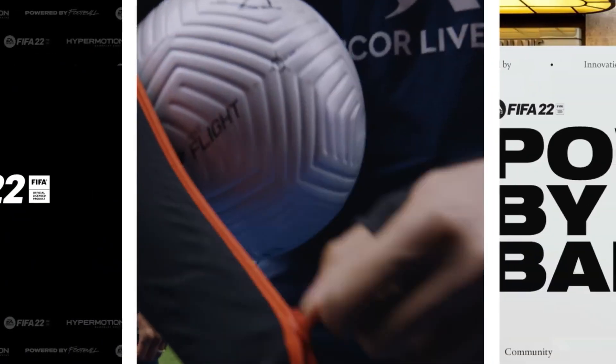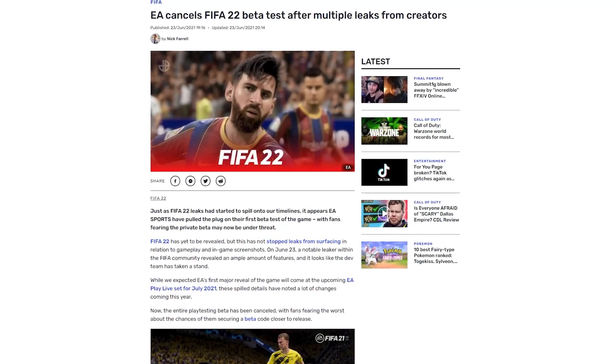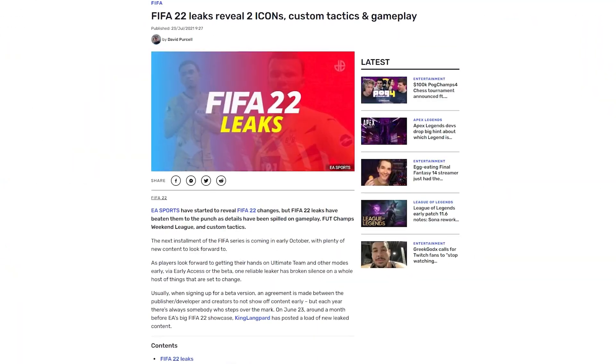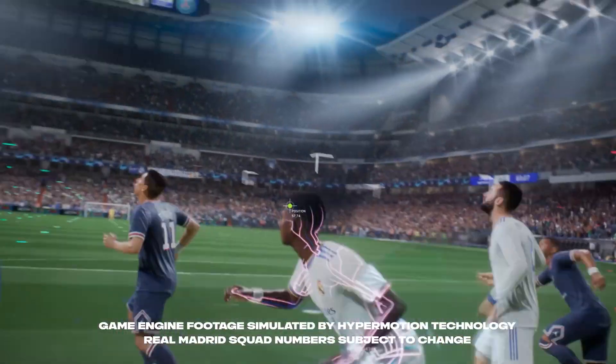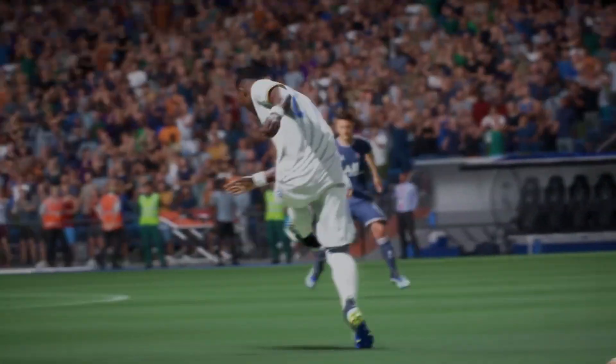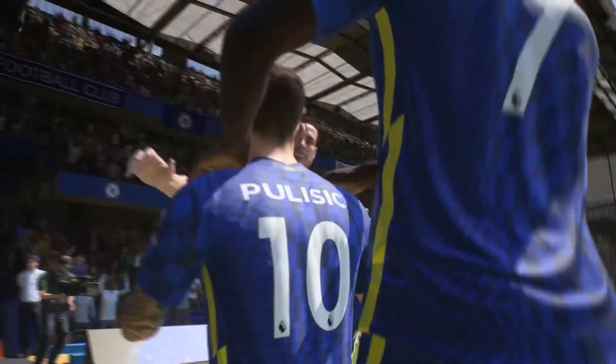Everything about FIFA 22 is kicking off. Back in June, the first closed beta took place. Following this, there were loads of leaks. EA then started to confirm information, and now we're at this current point. The good news is that there is still lots more to be revealed between now and the release in late September, beginning of October. This includes new tests taking place which will involve random players being selected.